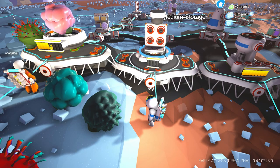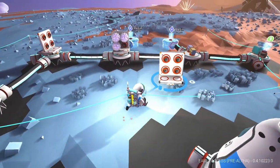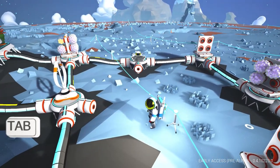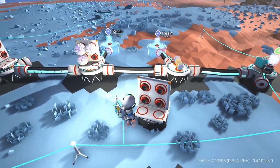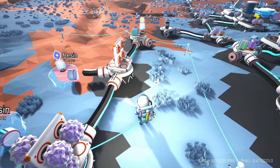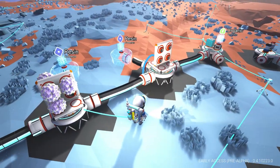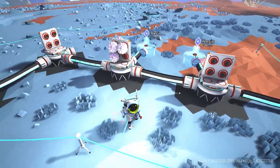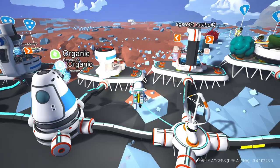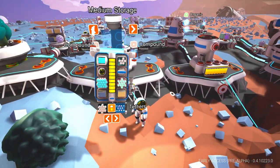It's the wad of gum. Let's see what we get out of the wad of gum. Storage units, Brianna. So we need to make four more storage units. Alright. How much compound do you have on you? A lot. Alright, come over here, Brianna.